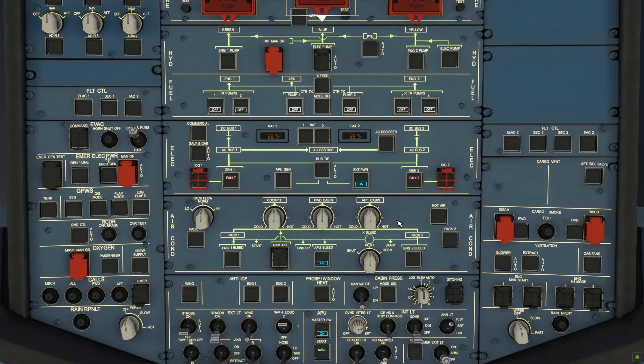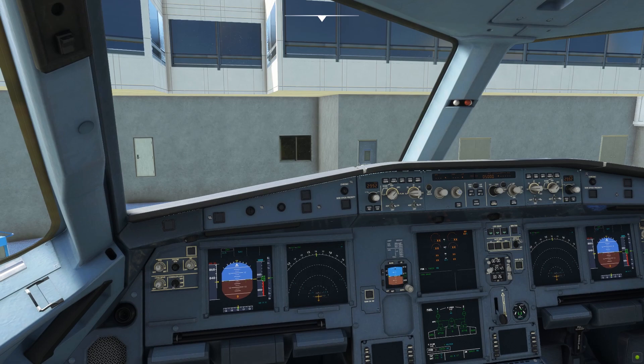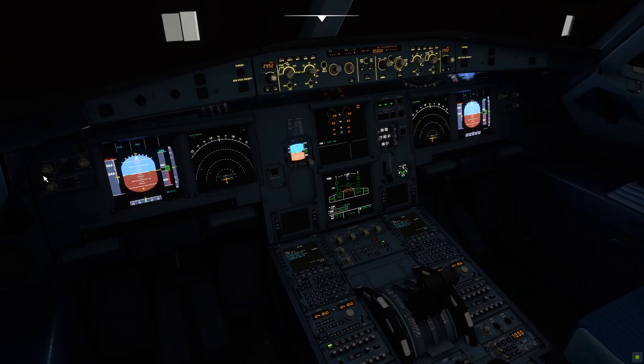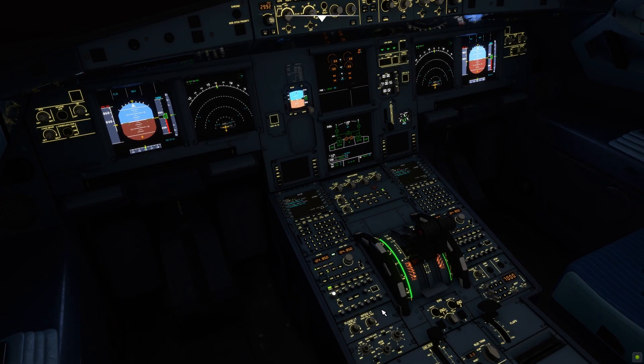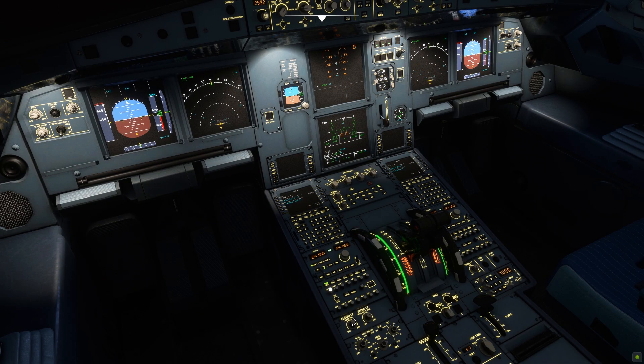Now our aircraft is fully powered, except for the engines of course. You can adjust the brightness of your displays by turning some knobs here; the co-pilot has his own knobs on his side. The engine display and systems display brightness can be adjusted with the knobs down here. There are also knobs for the integration lights — those illuminated lines and texts all over the cockpit — and flood lights, which give beautiful ambience to your instrument panel.